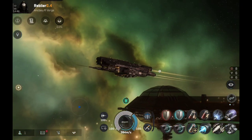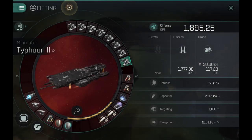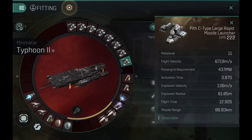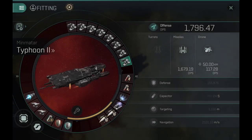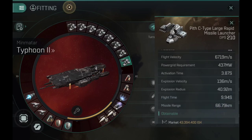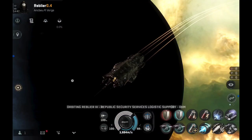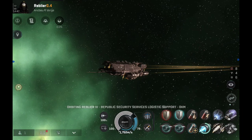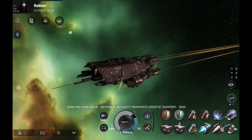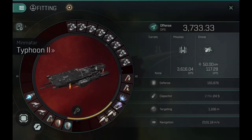Now with the rapid missiles, the Typhoon 2 is amazing — it can wreck frigates, cruisers, basically everything. It can also be used against battleships, although against battleships I would recommend torpedo launchers. 86.83 km missile range with the implants and long range modes. The application is looking pretty good and the DPS is also really good. With the precision mode, 0.92 meter explosion radius — vastly improved from about 60 meters before, now it's 40.